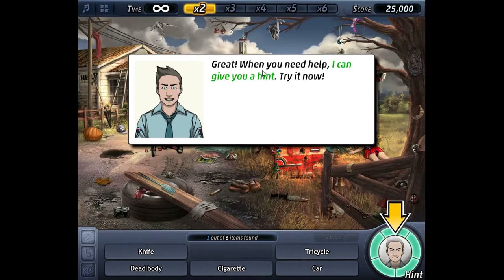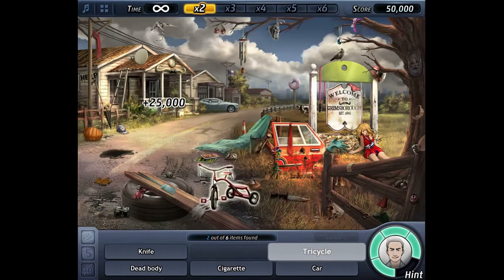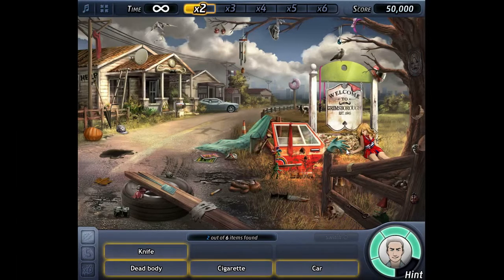Okay, so I just click if you want a hint to find items. Hey, there's a tricycle! It looks suspicious, but don't you think that girl's blood there is more suspicious? You know, tricycle, white tricycle. There are four items remaining in the list — find them all, so we need to find four more items.